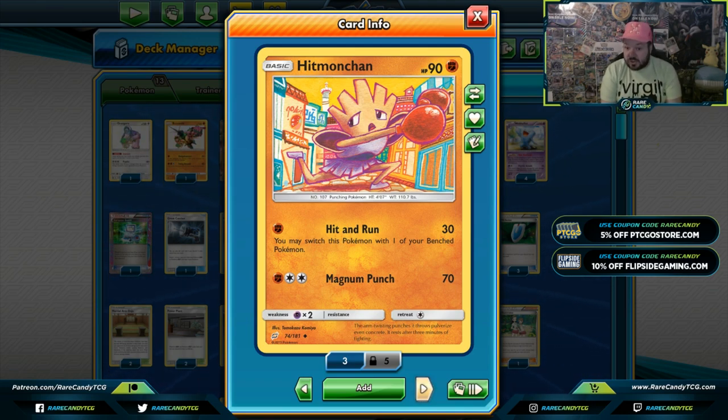This deck has some strong matchups, however it does lose to Mew Box because Noivern GX stops the majority of energies in this deck. We also have Ultra Necrozma, the new deck on the scene — I don't think this deck can keep up with that. Wobbuffet kind of hurts it as well.